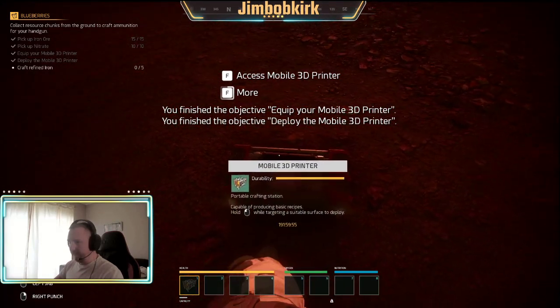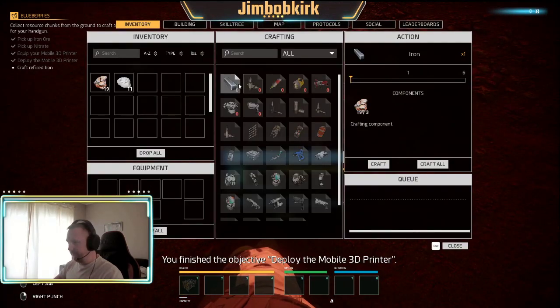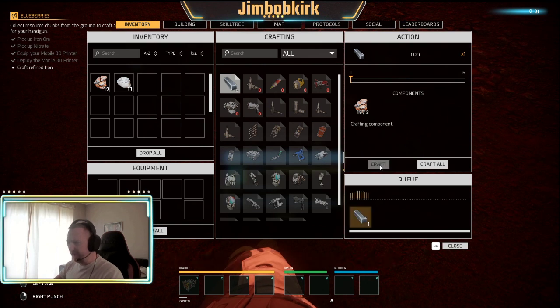Equip the mobile printer, place it on the ground, then craft refined iron. Open up your inventory. It's not so much about the crafting aspect because the game does kind of teach you that - it's more about just doing the missions.